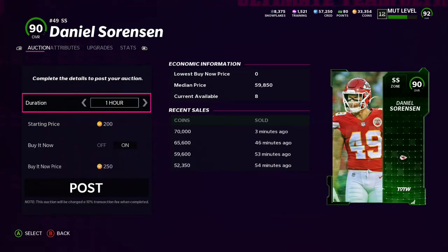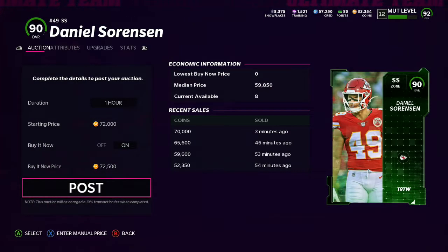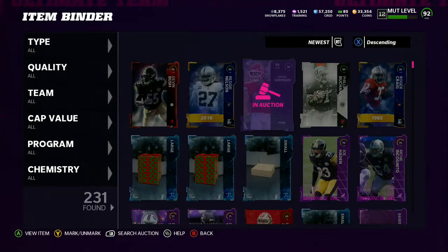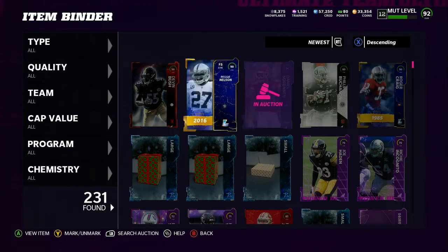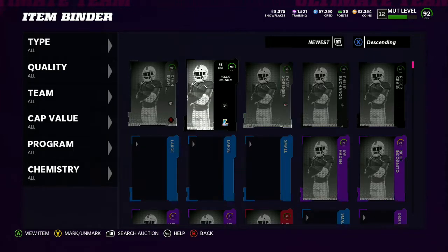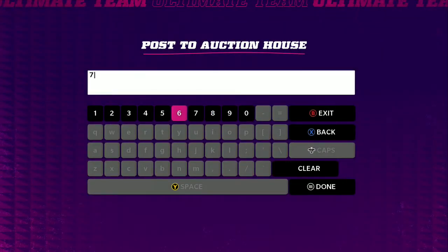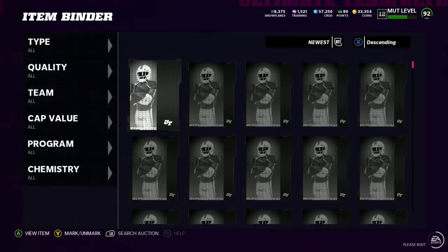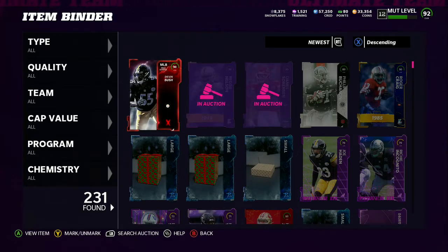We'll say 70k. I'm gonna put them up right now — let's put them up for 72k. So if this card sells for 72k, after tax that's a 20k dub. The other 90 is about a 15k dub because of tax — those two basically balance out, making this a break even. The next card is 77k, probably a little less — let's check how much he's actually selling for. Cards have been selling like crazy. These 90s should not be selling for this much, but they are.